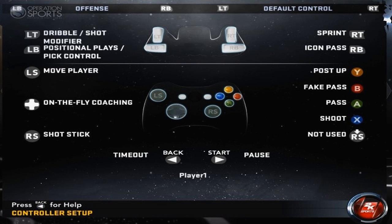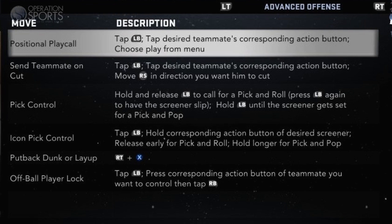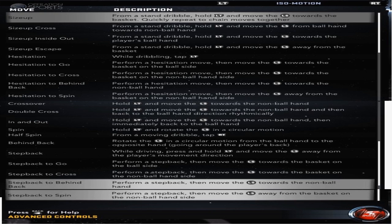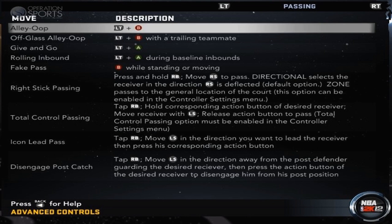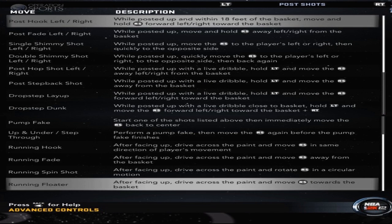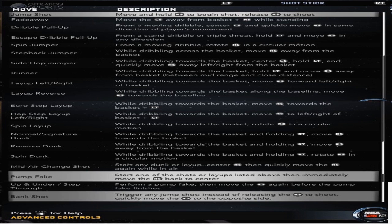They've also added dribble pull-ups — new shots for the user. I don't think they're going to be called signature gathers anymore; they're going to be called pull-up jumpers. So for everyone who thought all those different shots Dirk Nowitzki was doing were signature gathers — they're not. They're called pull-up jump shots. Basically, if you hold LT on Xbox 360 or L2 on PS3 and move the shot stick in any direction, it gives you an escape dribble sequence to get out of a sticky situation and go right into a shot.